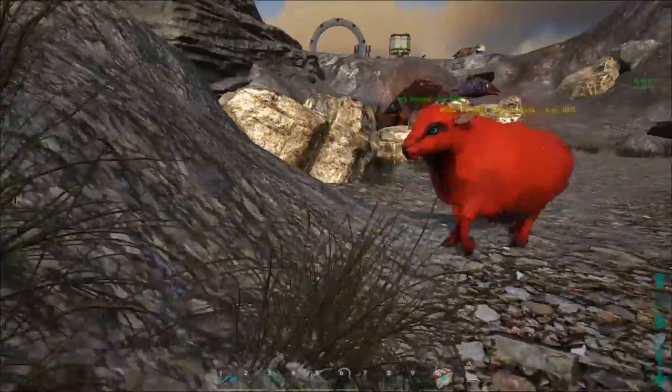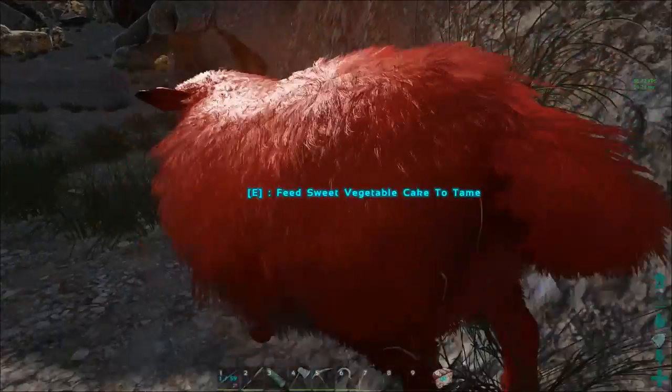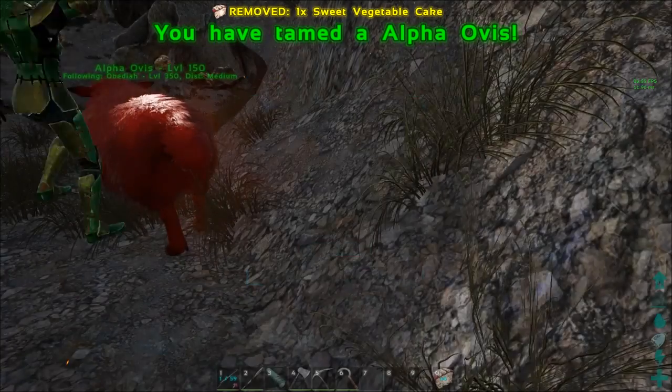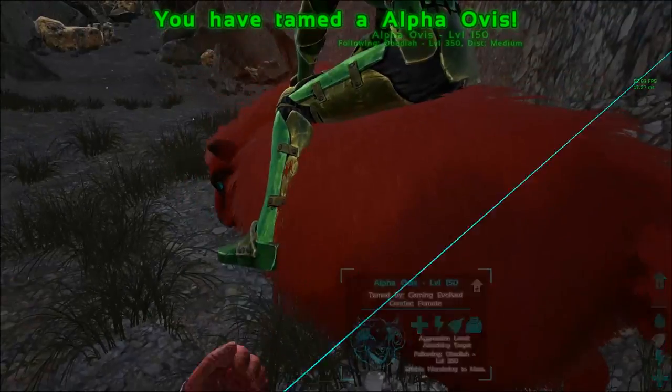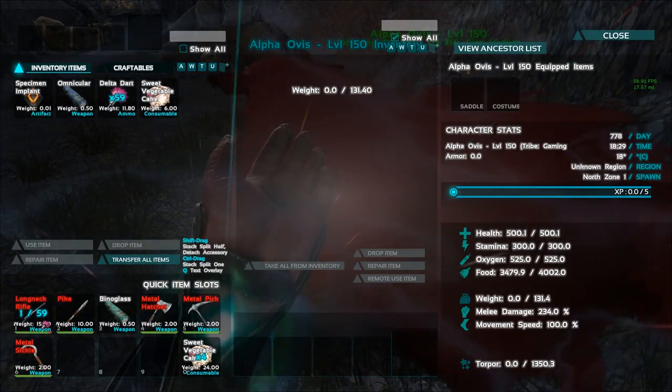Let's take a look at this thing — it's bright red! From what I understand, these are passive tames using veggie cakes, which we have ready. Let's test it out. That's done, this is pretty easy. Oh, I'm too heavy. Let's look at its stats: 500 health, 131 weight, 234 melee.